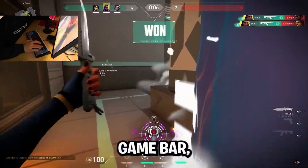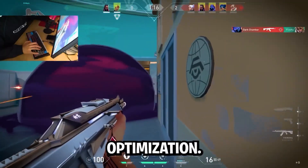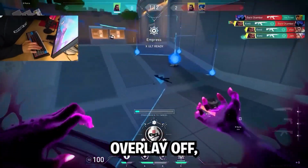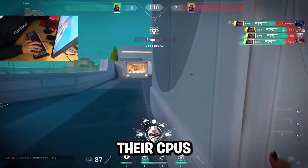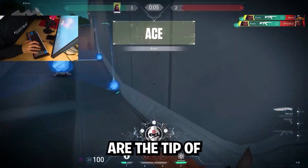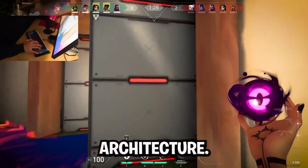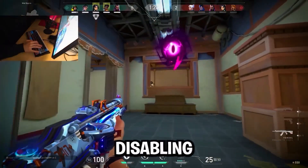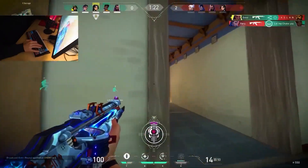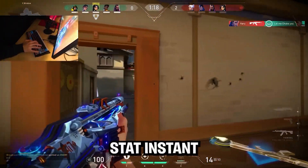Disabling overlays like Xbox Game Bar, Discord, and GeForce Experience helps, but it's not a full optimization — it's one step out of 30. We've seen systems with every overlay off, but they still lag because their CPU is throttled or RAM is stuck in safe mode. Overlay tweaks are the tip of the iceberg. Real optimization goes down into system architecture. One player came in after disabling every overlay, still had constant stutters. We fixed his memory instability, boosted his CPU speed, and cleaned his driver stack. Instant transformation.